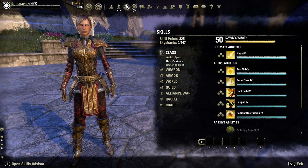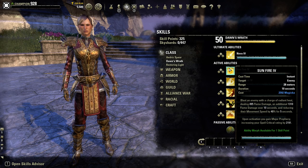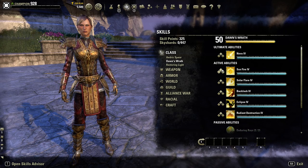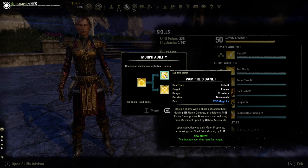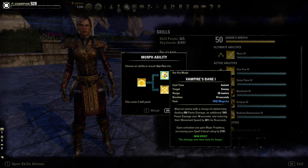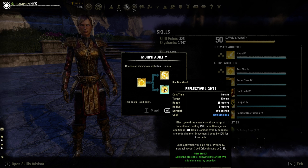The first Dawn's Wraith active is Sunfire: you blast the enemy with a charged radiant heat ball dealing flame damage and additional flame damage over 10 seconds, reducing their movement speed by 40% for five seconds. On activation you gain major prophecy increasing spell critical by 2191. Vampire's Bane morph extends the damage-over-time duration to 14 seconds while keeping the movement slow and major prophecy. Reflective Light splits the projectile to hit up to three enemies, applying the same damage, slow, and major prophecy - great for trash cleanup in dungeons and trials.